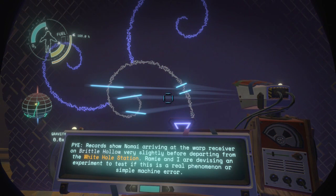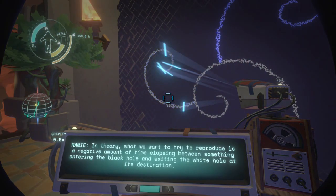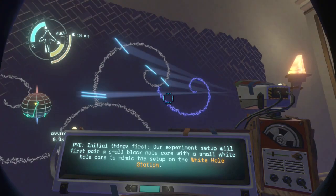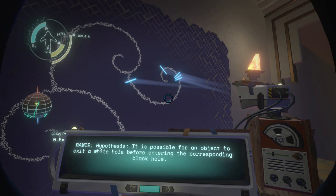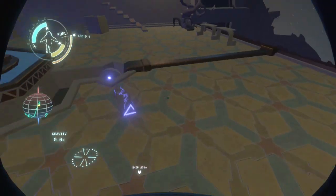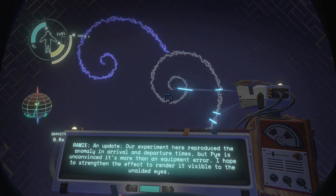Nomai arriving at the warp receiver on Brittle Hollow slightly before departing the white hole station. Rimi and I are devising an experiment to test whether this is a real phenomenon or a simple machine error. In theory we want to reproduce a negative amount of time elapsing between something entering the black hole and exiting the white hole at its destination. Initial setup will pair a small black hole core with a small white hole core to mimic the setup on the white hole station — it is possible for an object to exit the white hole before entering the corresponding black hole. An update: our experiment has reproduced the anomaly on arrival and departure times, but Pi is unconvinced it's more than an equipment error. I hope to strengthen the effect and render it visible to the unaided eyes.